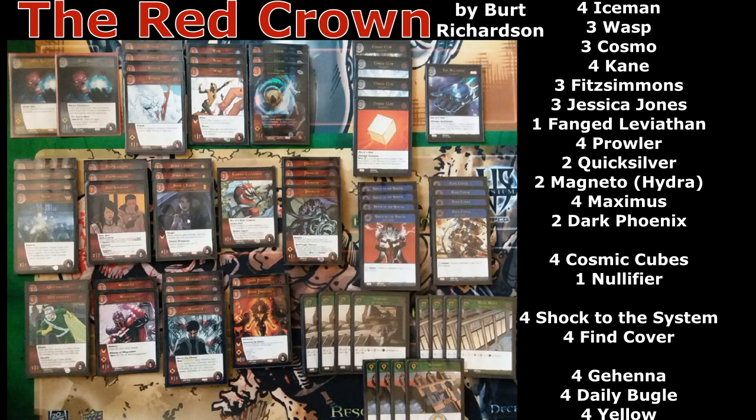So why don't you talk us through the general strategy of the deck? I see 4 Prowler and 4 Maximus in here, so clearly we're going for some nonsense. I just want to say — whoever is listening out there — go ahead and throw these 62 cards together and give it a try. I guarantee you're going to like it, especially if you want some kind of speed. I feel Red Skull is on the right track in terms of keeping up with decks that can hit you hard in 4 or 5 turns.